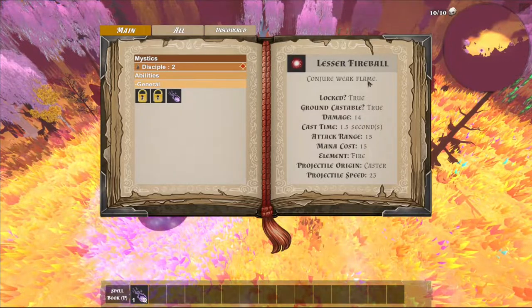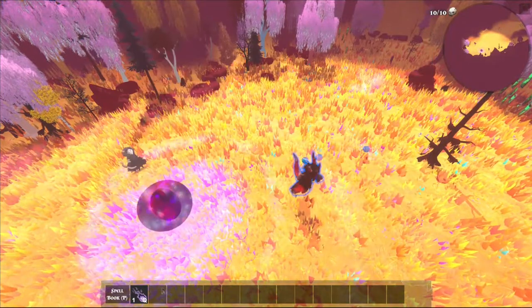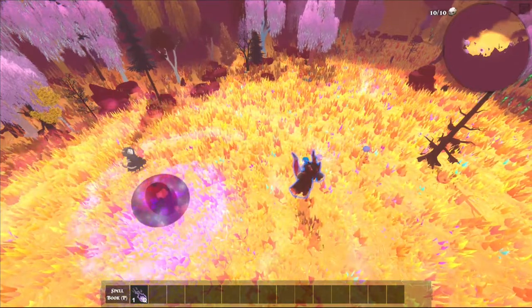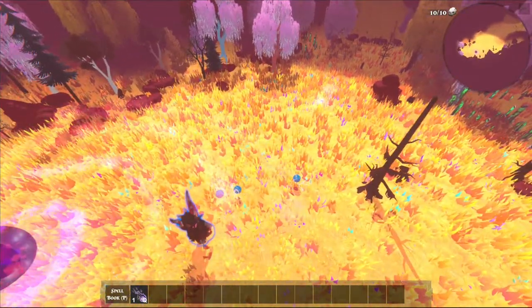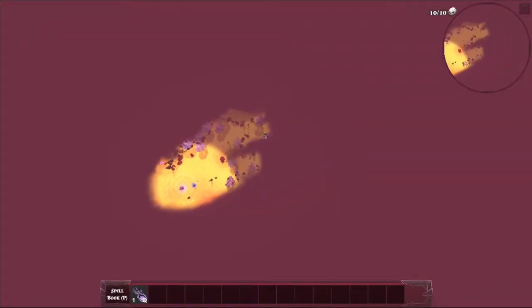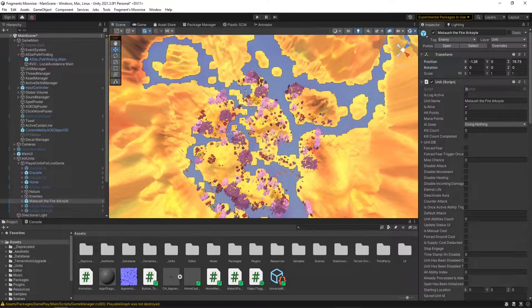So what this will do is as soon as you kill it, you'll just auto unlock it and it'll make a little feature so it just auto populates on the spell bar. You'll actually have a pretty solid fireball spell. Let me just switch views real quick. As part of the game design, I want to have the fire arcoil probably around here — he's going to drop the lesser fireball, and that's going to be a good spell to be able to take in here and fight the Metasta with.